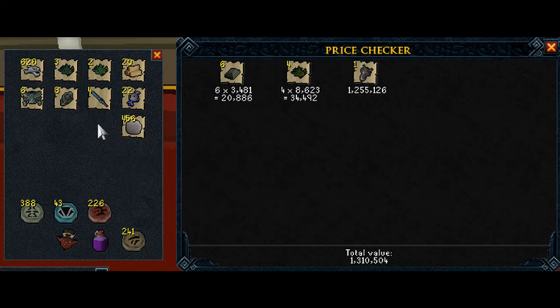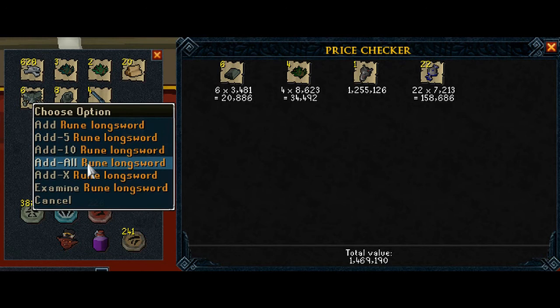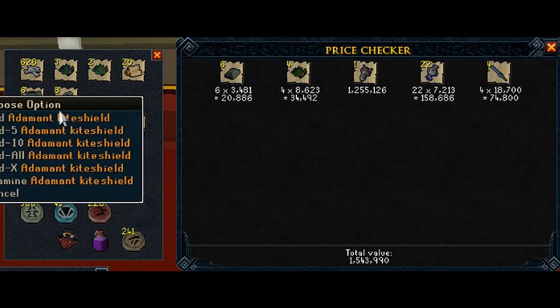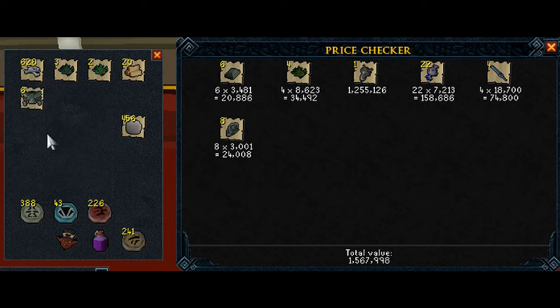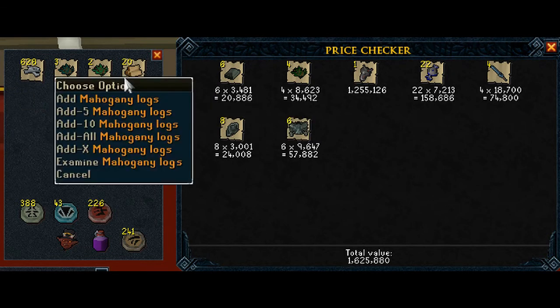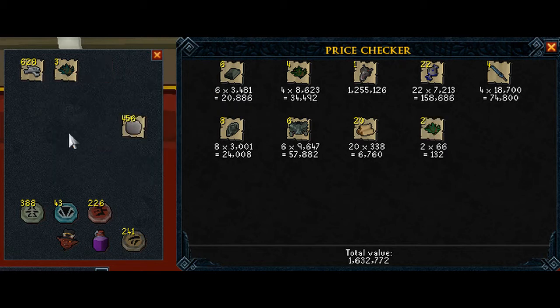And then the Draconic Visage — that is extremely rare and I managed to get it on my 40th kill. Then there's a few other things: Rune Longs, some Adamant Hoggly Long, War of the Talisman, and some herbs that I don't normally pick up. Then there's Pure Essence.